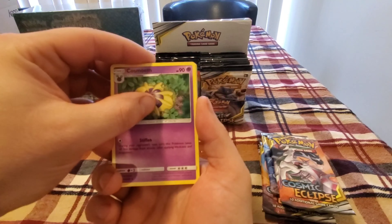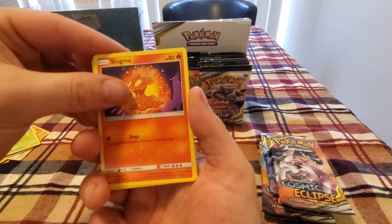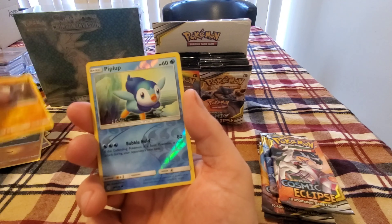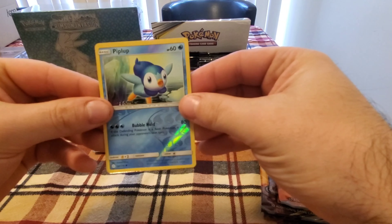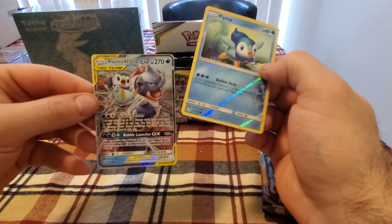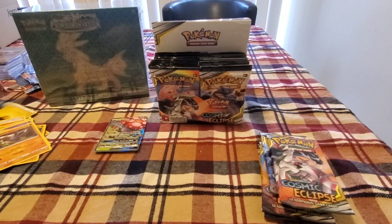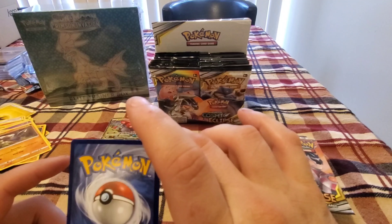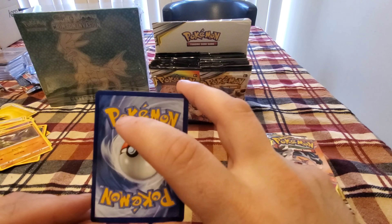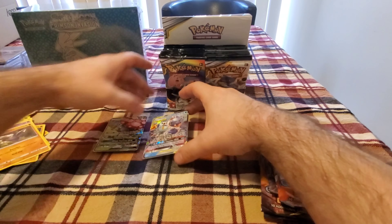Lightning Energy, Cosmoem, Clefairy, Kricketune, Slugma, Chincho, Cosmog, Pancham, Drillbur — reverse hollow Piplup. And we got Blastoise and Piplup for the rare — very nice! I think this is like a $4 card. Centering is a little off, left to right — a little lower that way. I think I had the same issue with this card when I pulled it a little while ago.